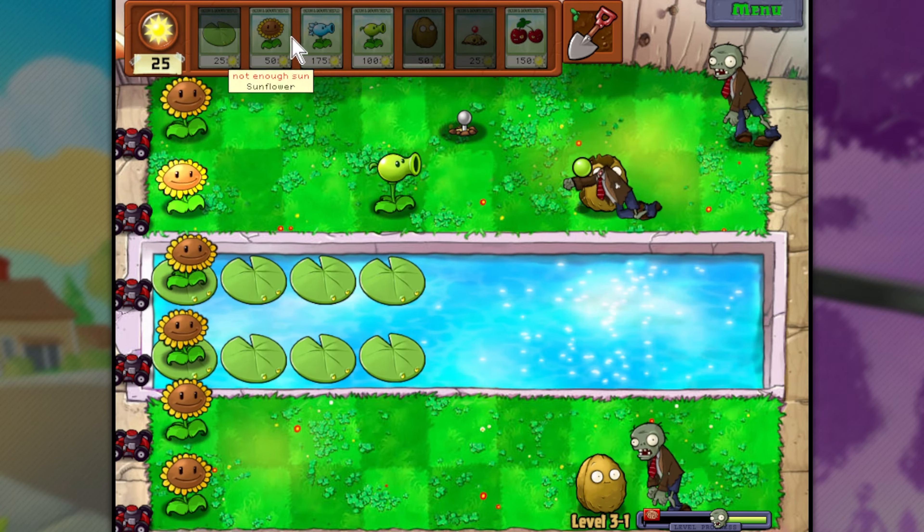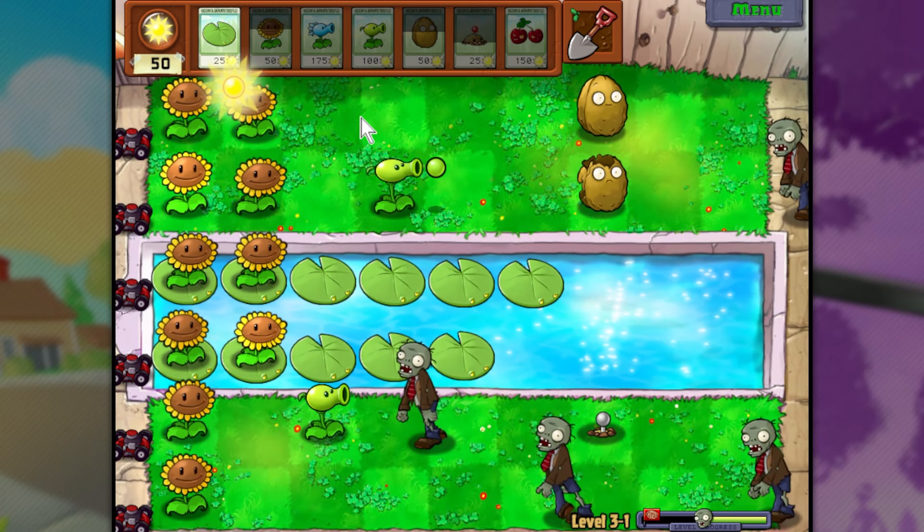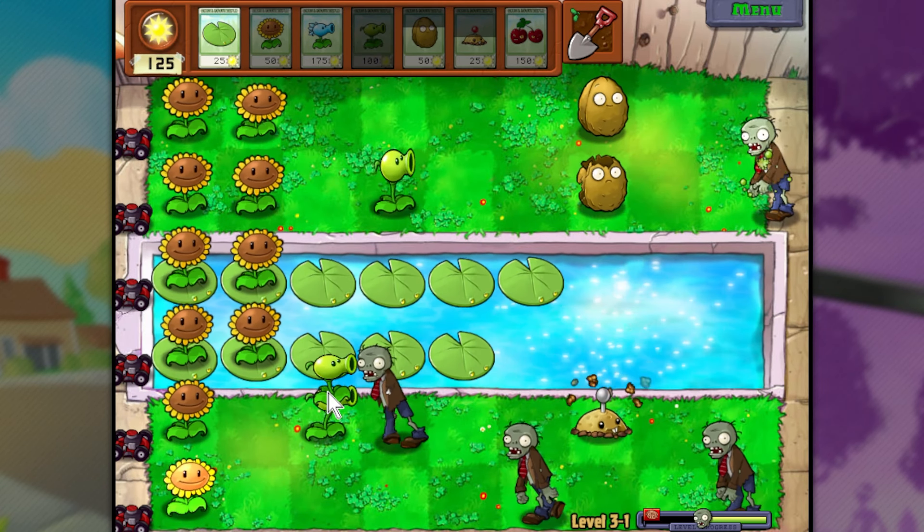Peashooter right here. Keep building up our sunflowers - that guy's gonna blow up. Keep building up our lily pads as well. Put the walnut down. I'm gonna let him get past, we'll put a potato mine. I'm gonna need a snow pea or something, we'll just put another peashooter for now. I kinda let this guy get a little bit too close, and now this guy's gotten past our walnut. Peashooter, please finish him off. Oh, this is not going well - this is going poorly. There we go. That was almost really bad - that was almost super duper bad, I gotta say.